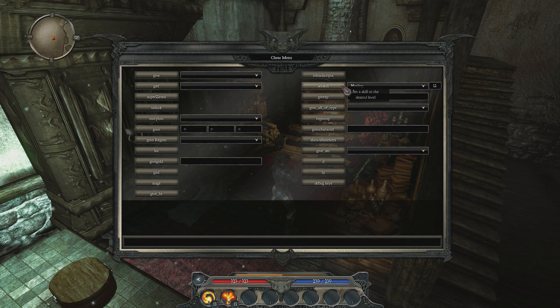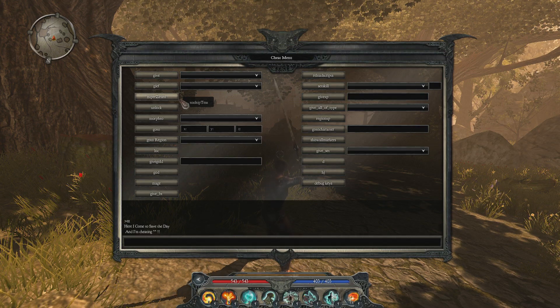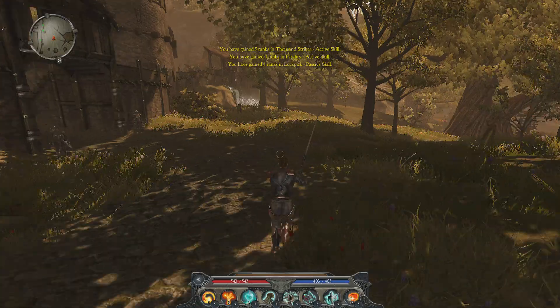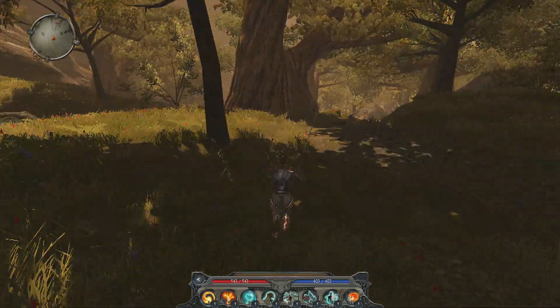Obviously you can also level up or give yourself any skills that you want, or increase whatever stats you can think of. You could also activate Super Zirani mode — that's a very special mode named after one of the developers. It makes you powerful but it also makes you incredibly fast.